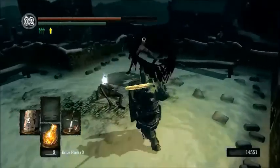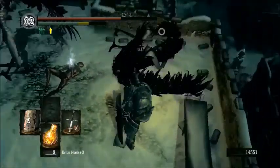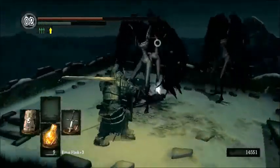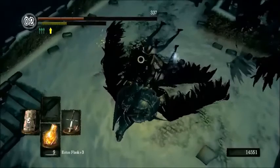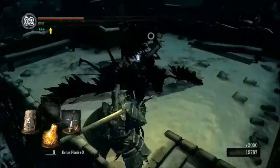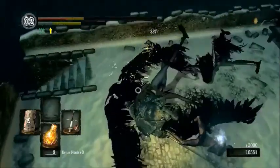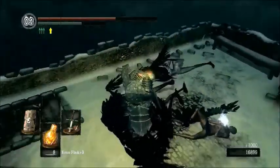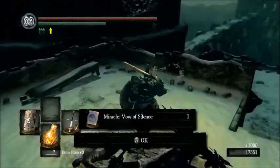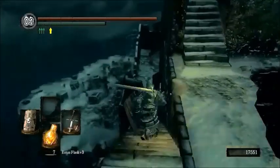Now you can trick those crows into jumping into the death pit, or you can fall in yourself and die horribly if you want to - but it's all up to you. There are actually three of them. Just a few good whacks - that's one down, and actually two down, and one to go. So there - that was pretty simple. Here's a neat little miracle that stops people from casting spells in its vicinity or something like that - I don't know for sure.